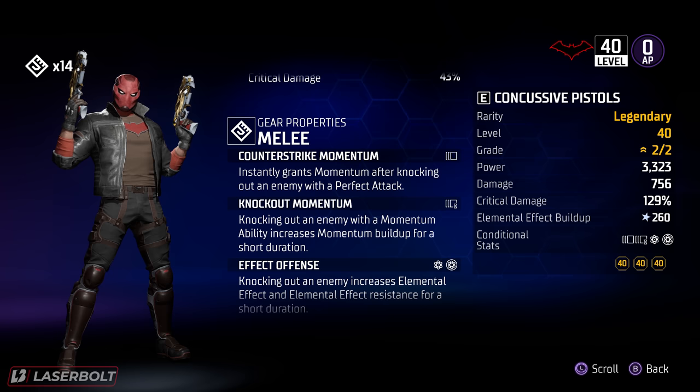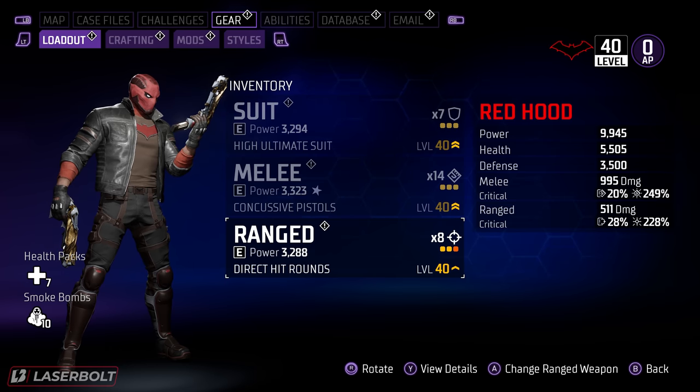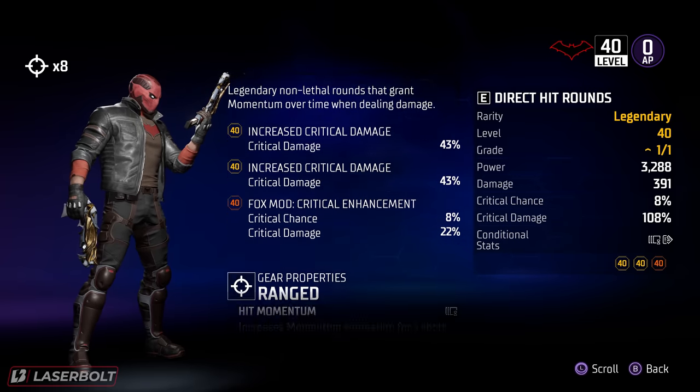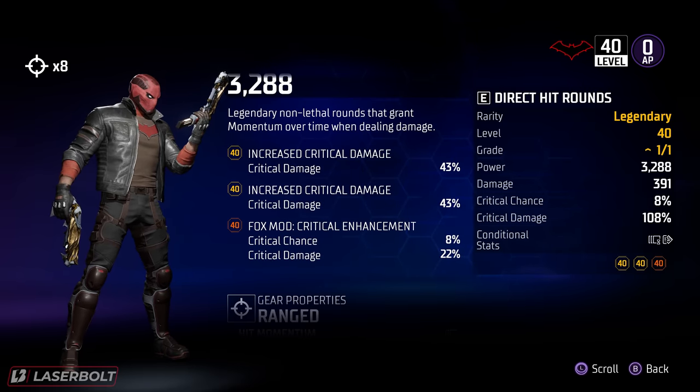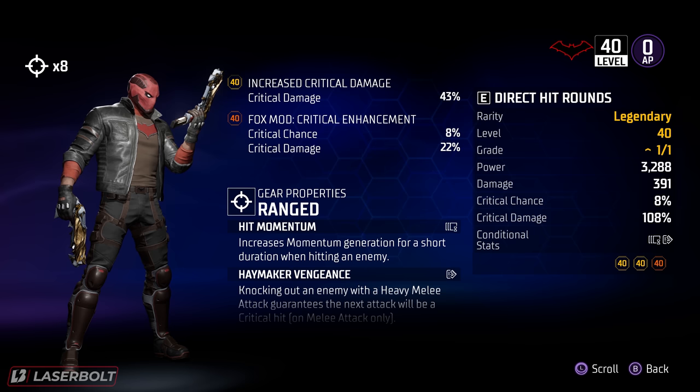We also have Effective Offense — knocking out enemies increases elemental effect — but the top two mods are what really benefit us most. I wish I had crit chance on the third slot, but I don't currently. The ranged weapon is where we're getting the majority of our crit damage and crit chance. Looking at the details, we have two legendary mods that increase critical damage and a heroic mod granting crit chance and crit damage, allowing us to do a ton of damage. We also have increased Momentum generation for a short duration when hitting an enemy.